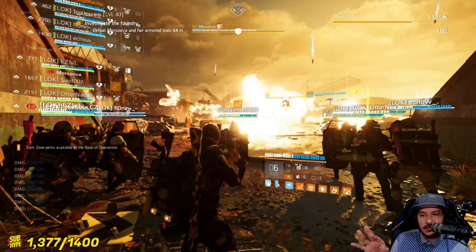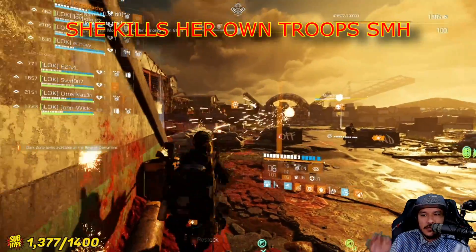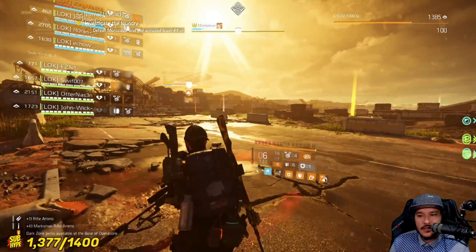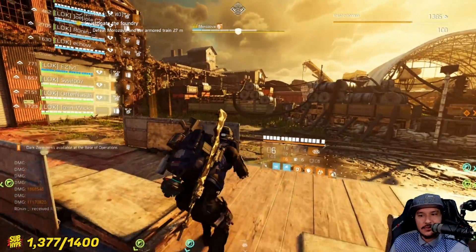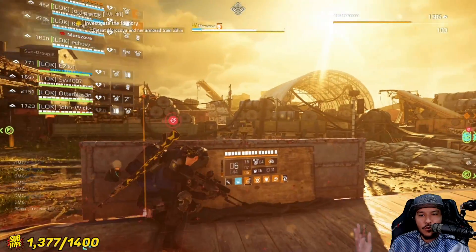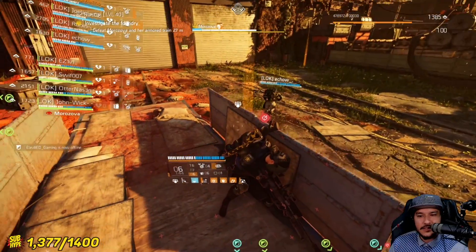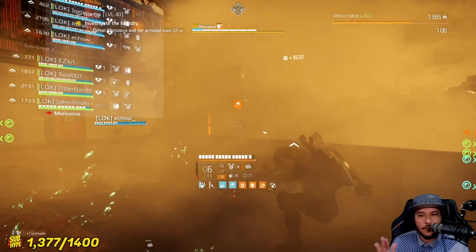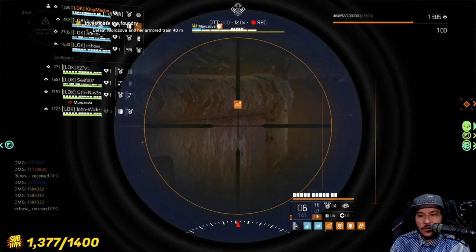Any adds outside of this area are also gonna die to the bombardment, and now it's basically just rinse and repeat. It's gonna get a little harder every time because you're gonna have new things coming at you — the train is gonna have LMGs, the lady is gonna be rocketing you over and over, you're gonna have mortar rounds from the train. Make sure your Vanguard is doing his job properly, make sure your healer is doing his job, and basically just keep doing what you've been doing.